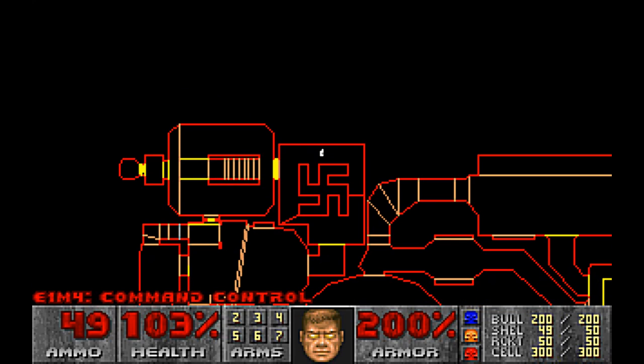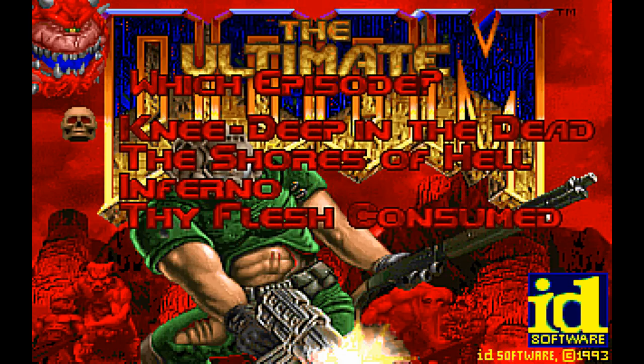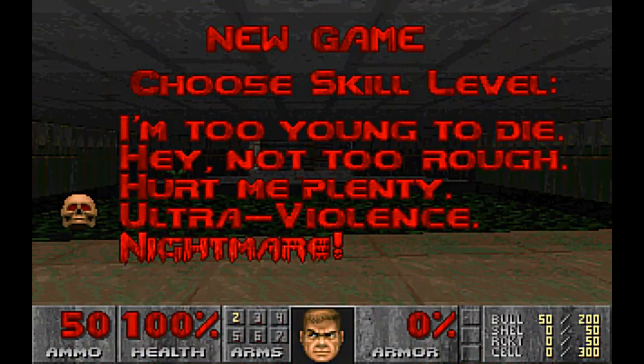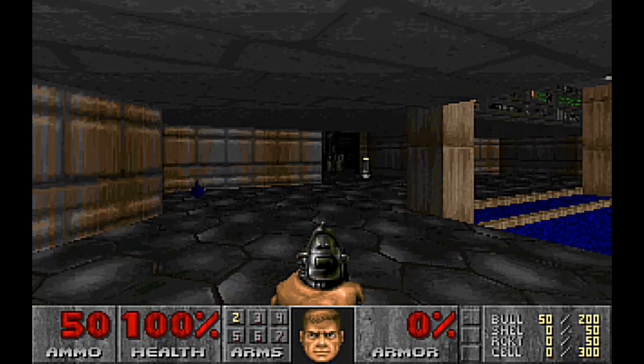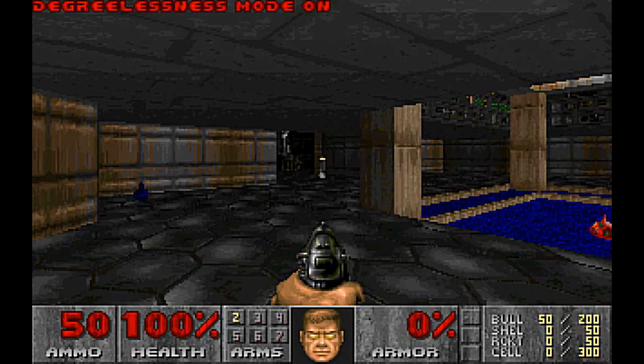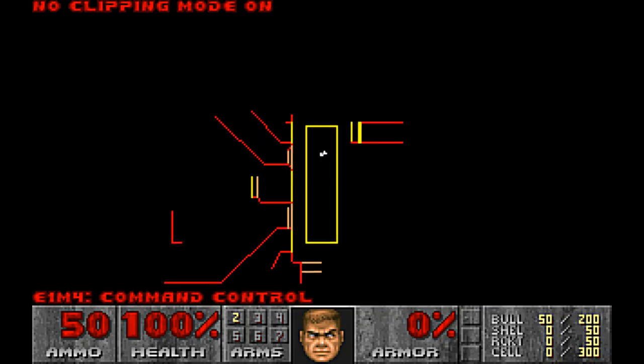I will show you what it's like in version 1.4 so you can see the difference. This is Ultimate Doom, which is version 1.9 — I think it's the last version of it. So: IDDQD, IDCLEV14, IDSPISPOPD — no clipping mode on — IDDT; we need to go up here.